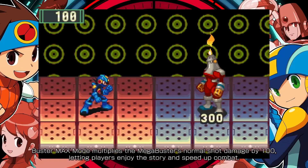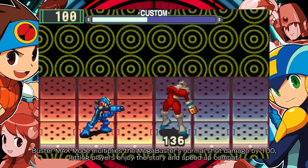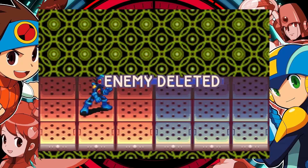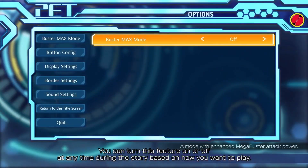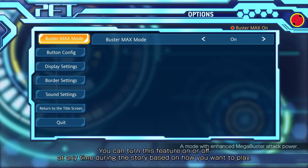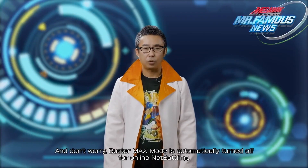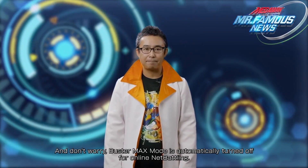Buster Max Mode multiplies the Mega Buster's damage by 100, letting players enjoy the story and speed up combat. You can turn this feature on or off at any time during the story based on how you want to play. And don't worry — Buster Max Mode is automatically turned off for online net battling.